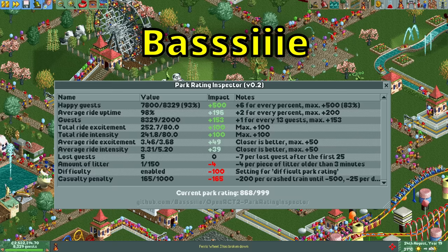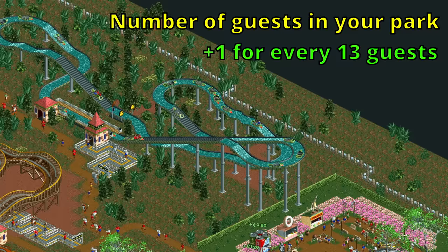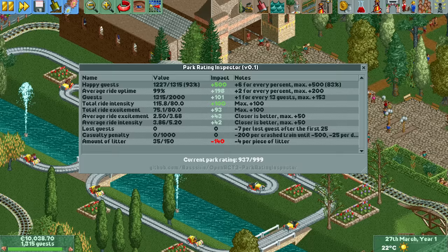There exists an excellent plugin made by Bossy called the park rating inspector, which breaks down your park rating into the nine components — or 11, as it splits the intensity and excitement variables — and I will be using it throughout this video. Let's start with the number of guests in your park.